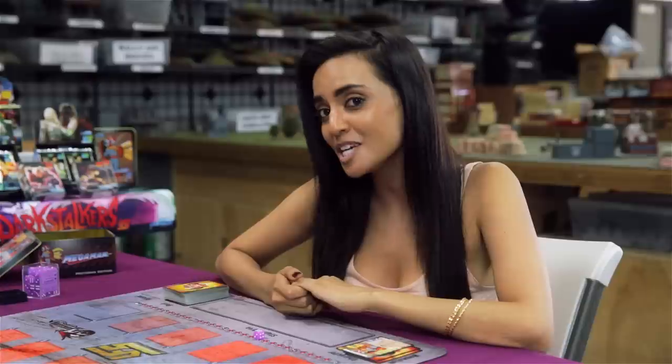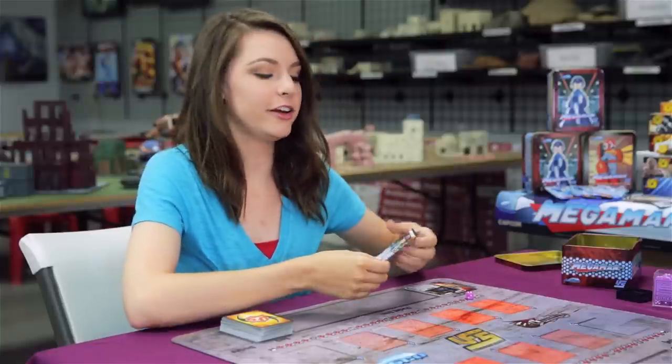The first step to UFS is picking a character that you want to play with. Some players will pick the strongest, fastest fighters. Others will pick their favorite from a video game. But if you're more like me, you'll keep things simple and pick the character with the coolest artwork. Each character will have unique abilities that will determine how you build your deck. So let's take a look at Mega Man's character card.